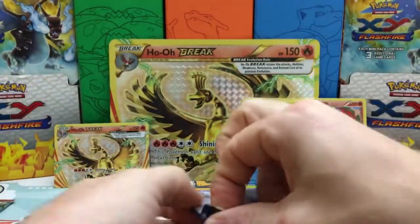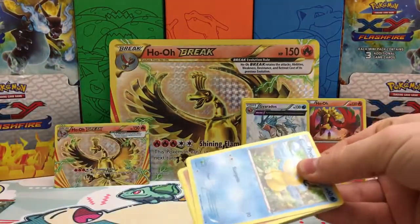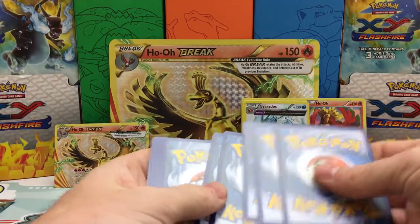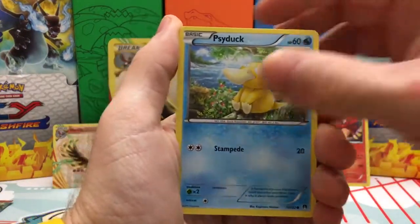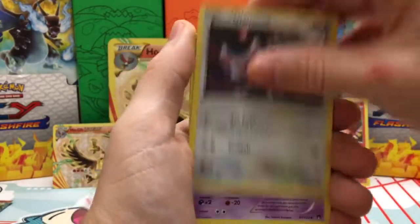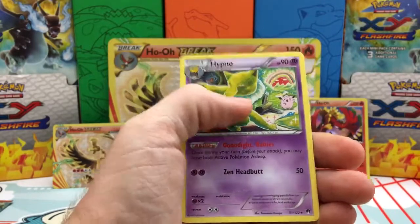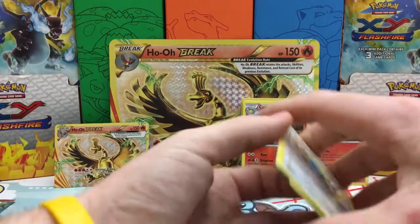Breakpoint — another Gyarados set. Hopefully we can at least get one Ultra Rare. We have a Psyduck, Gible, Skorupi, Slowpoke, Glameow, Doublade, Dunsparce, Professor Sycamore, a Camerupt Reverse Holo Rare, and a Hypno Regular Rare. So we're getting the Reverse Holo Rares, but no Ultra Rares.